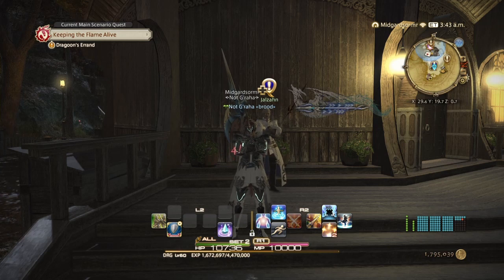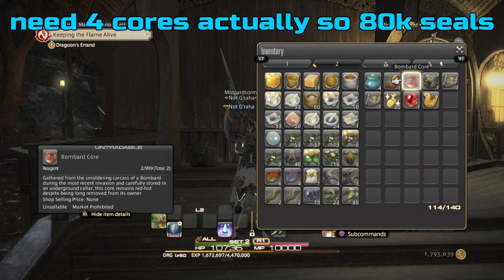This step is going to require a lot of legwork and a lot of resources. Fortunately, a lot of those resources can be bought off the market board, unless you have a crafter ready to go — you can basically skip all that. You're going to need a couple of things: Grand Company Seals, Gil, and Poetics. You'll also need the rank of Second Lieutenant in your Grand Company to get the Bombard Cores — you need at least 40,000 seals to get two of them.